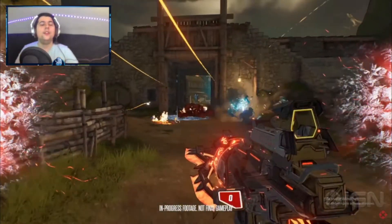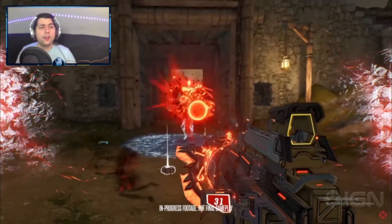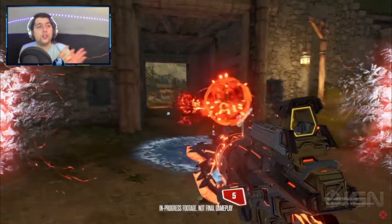And finally for the weapons, we got this nasty assault rifle that reminds me a ton of the Plasma Coil from Borderlands 3, except this one shoots dark magic instead of shock or radiation.